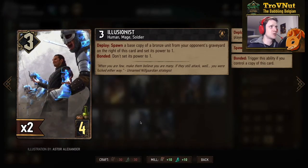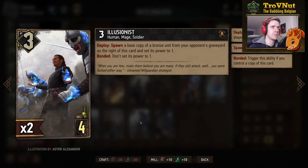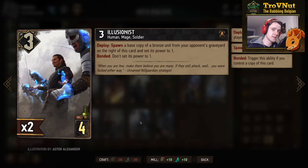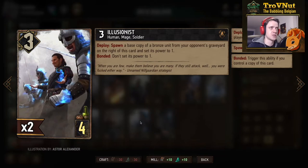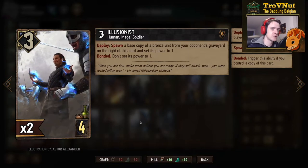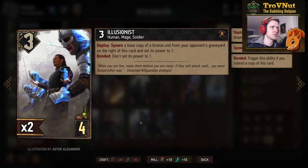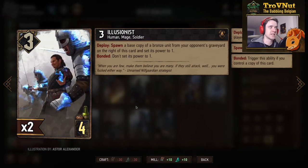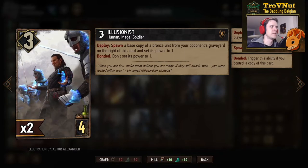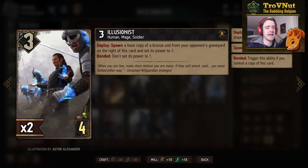First up is basically the Joker. The Illusionist is a Nilfgaard card — 4 provision, 3 power — and on the ploy he spawns a base copy of a bronze unit from your opponent's graveyard on the right side of this card and sets its power to 1. Not triggering a summon because you spawn a unit, but you can get any sort of engine from your opponent and put it right next to you. If bonded — so there's already an Illusionist on the board — you don't set its power to 1 and just spawn it as is. For example, if that's a Gryphon, you get 12 points out of this Illusionist, which is very powerful. The card art is just amazing.